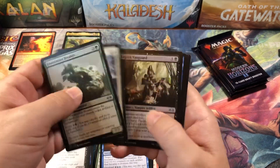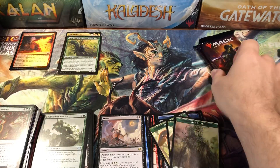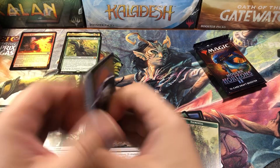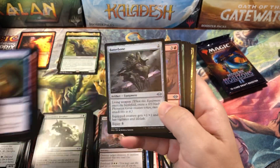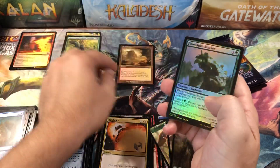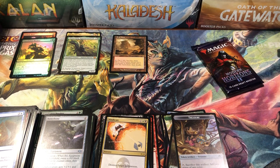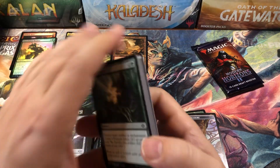Oh damn, elemental token — oh damn! All right, so we got two mythics, three packs left, no fetch lands, no big rares. I got the Ass Man, he's okay but he's dropped a lot. Vindicate — there we go! Arid Mesa retro borders — about time! All right, and a treasure token.